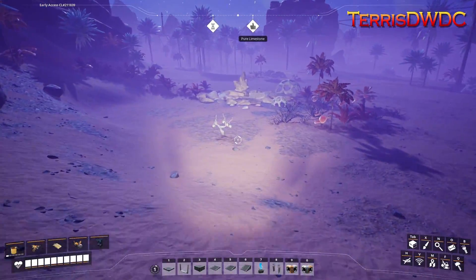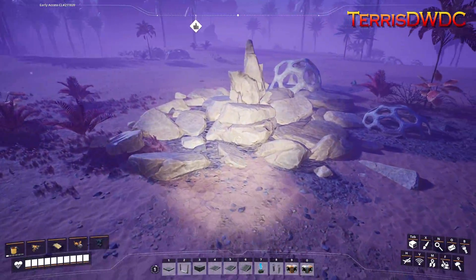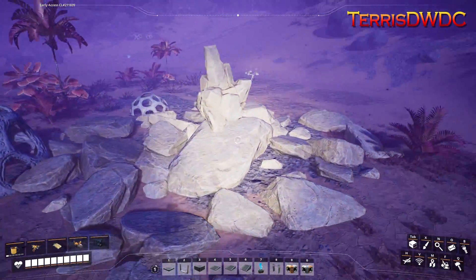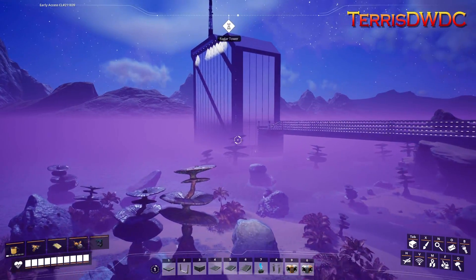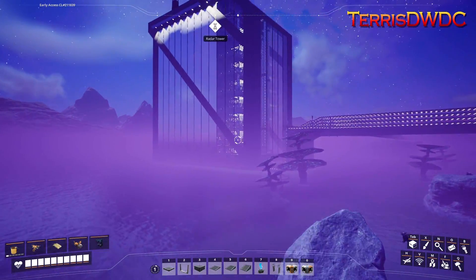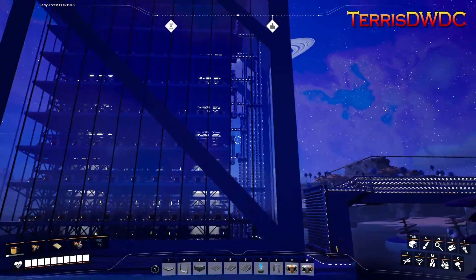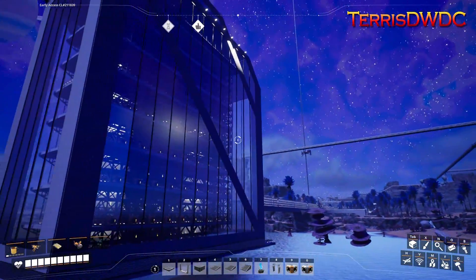Welcome back to another episode of Satisfactory in our Megafactory 2.0 series. On this episode, we're going to be taking these limestone deposits and turning them into a concrete quarry megafactory, dealing with thousands of limestone and turning them into concrete production. So sit back, relax, and let's jump into it.